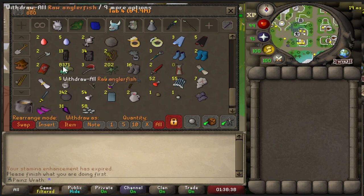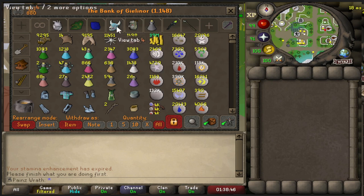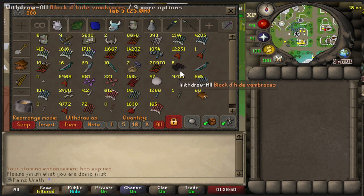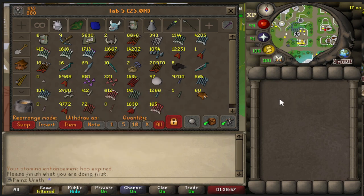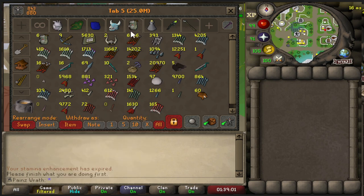We have 8,300 raw anglers I need to cook. We were going for 20,000, but we just went to barbarian fishing — that's probably how we're going to finish up 99 fishing, just because you can't be asked to do any more. Next tab, ranging tab — kind of a mess. We have 165 Ruby dragon bolts left and then 612 regular dragon bolts. We need to go back to Vorkath soon and get some more unfinished dragon bolts.